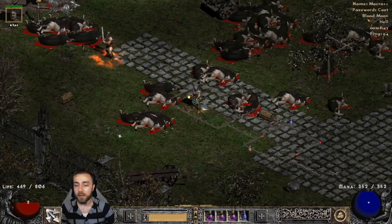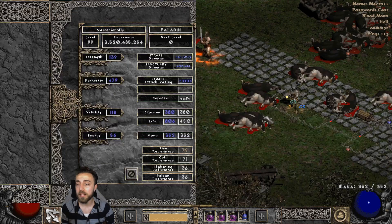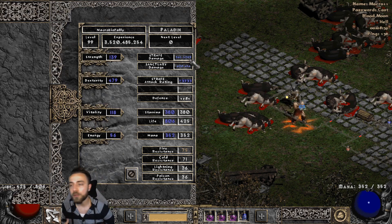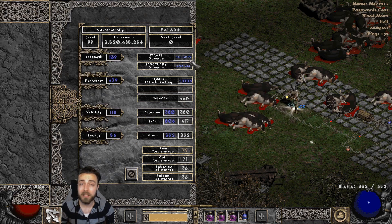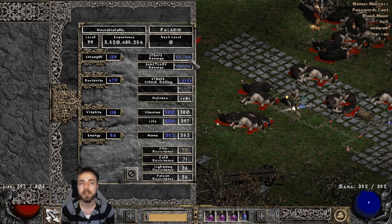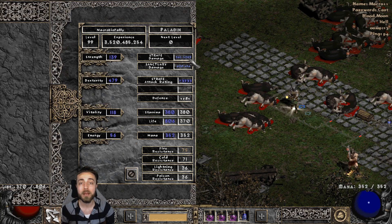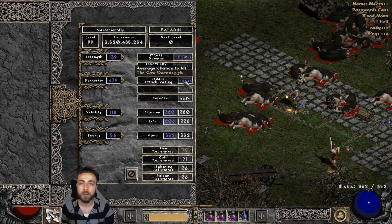Sanctuary aura is adding around 2400 damage to every attack, which is really nice. Sadly that damage doesn't show up in your character screen, so right now it looks like we're only dealing 800 to 6000 damage — but keep in mind another 2000 on both min and max is there. The benefit of this build is good physical damage combined with a large amount of magic damage, so there's basically nothing in the game we can't kill if we shoot at it long enough.